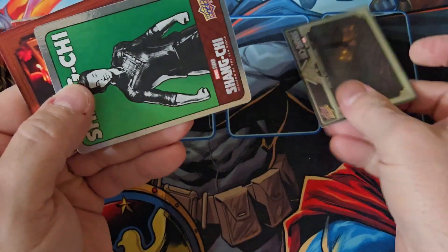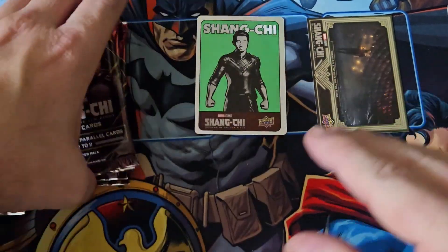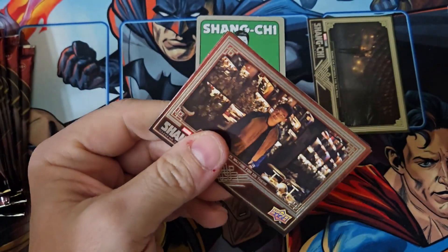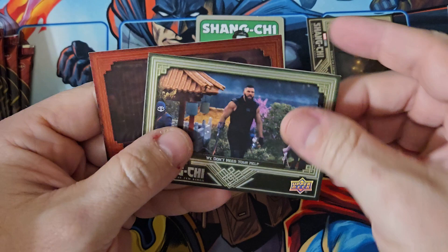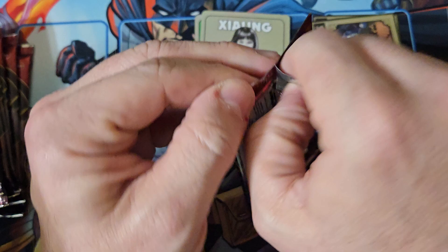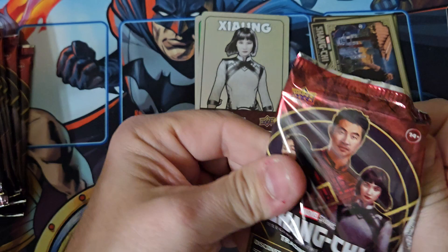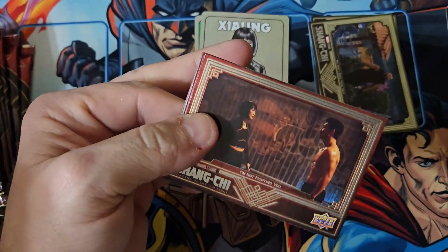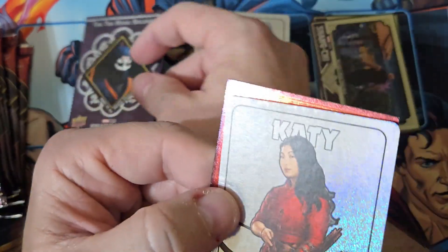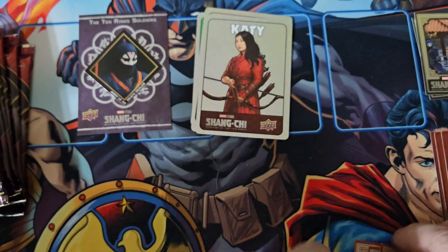I have learned that the parallels are kind of hard to spot, so I will be paying a little closer attention to try to find the parallels, because they are harder to spot. It seems like you get one film cell per box. So far, none of my film cells have been numbered. I know from the Falcon and the Winter Soldier boxes, you could get autographed film cells. I don't know if you can get autographed film cells out of this or not — I haven't pulled one yet.